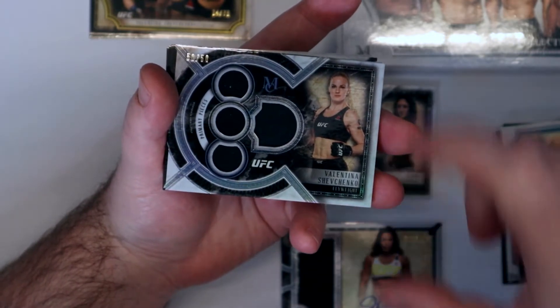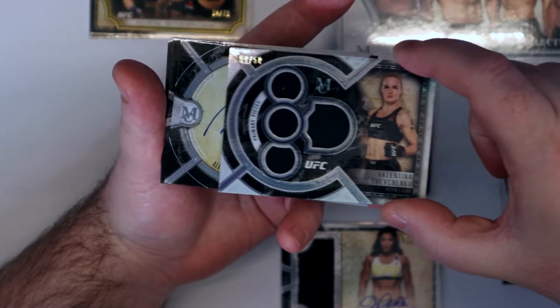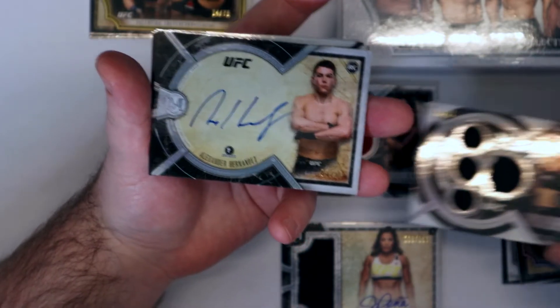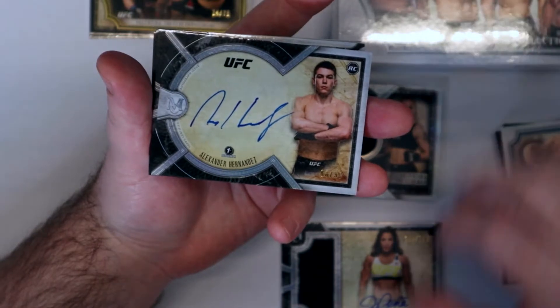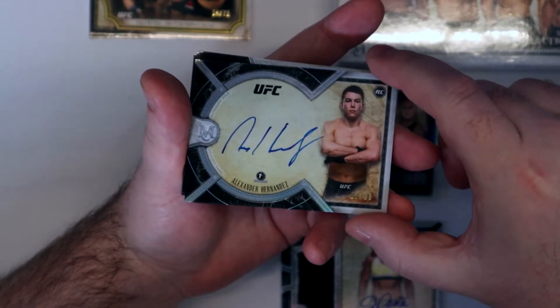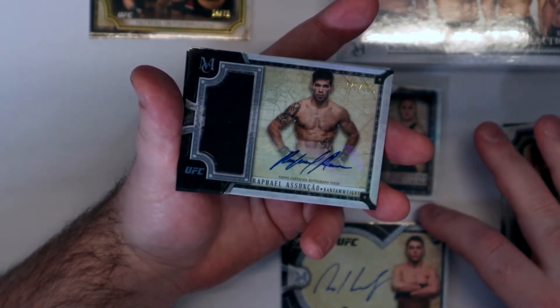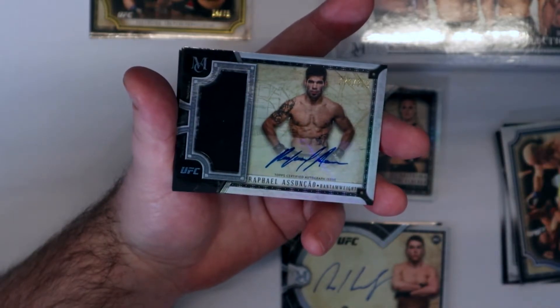Very nice card. Next one should be our on-card auto. Alexander the Great rookie card. I'm getting a lot of this kid — I'm going to start rooting for him. And then we have Rafael Ascuncelo, 170 out of 315.